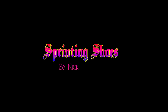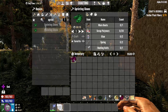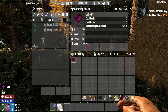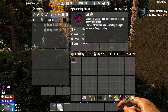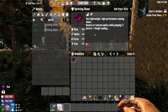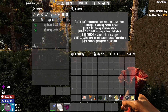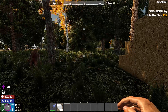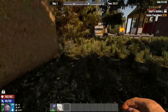This next mod is the Sprinting Shoes by Nick. It's a small mod that takes the normal running shoes and makes them slightly better. If we look at these, you get stamina regen plus running speed 20%, but you also don't have any ankle support. So if you drop off of a 5-block height with these — let me take out god mode — you see we run a little bit faster than normal, and stamina doesn't quite drain as fast.